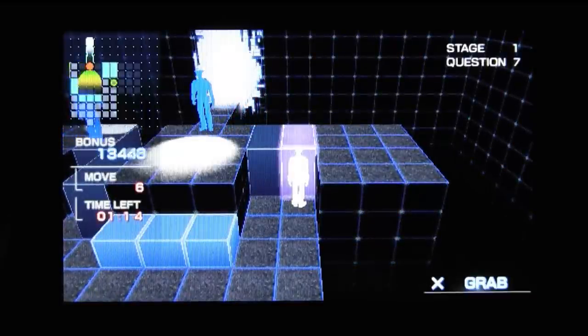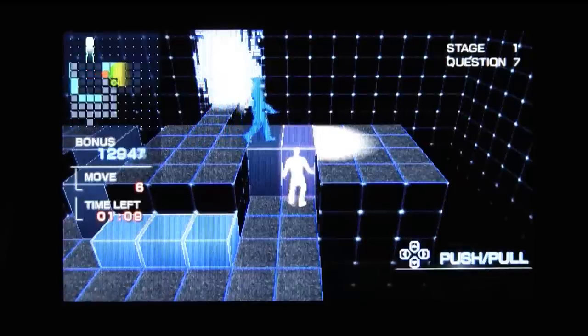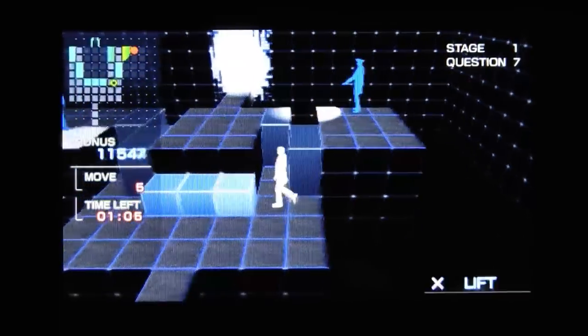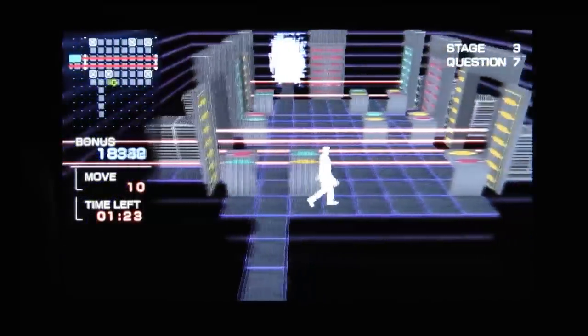And there are... rent-a-cops? With flashlights. PQ's hundred puzzles are broken into ten stages of ten questions each. Yes, this room full of doors and lasers is a question.